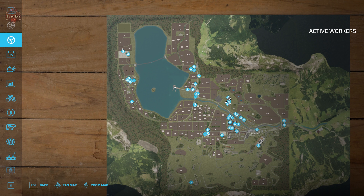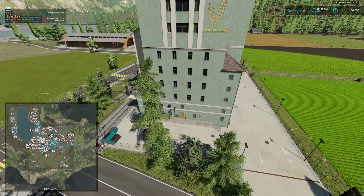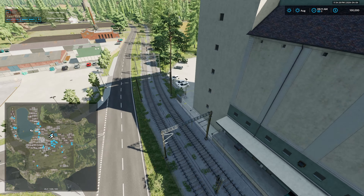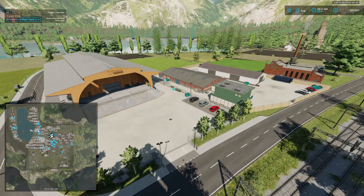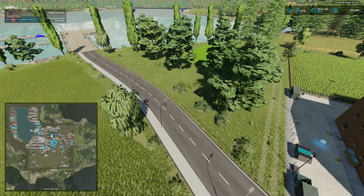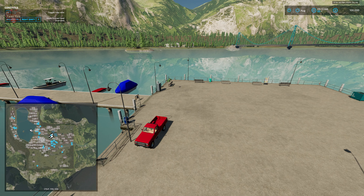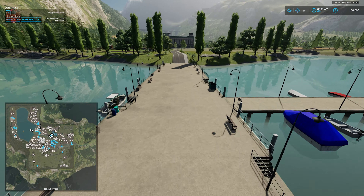Partly because this is the fourth map video I've recorded tonight and it's midnight, and the fact that 99% of this is so much like Erlingrott. We do have a new section up here but that's honestly about all that's really different. We've got our train transfer silo here to transfer product to and from the train and a trailer, plus a rent train trigger. We have our animal dealer, bale trailer, and bale sell point around the back. Oddly enough our pickup truck is parked over here at the dock — this whole lake area was outside the playable area in Erlingrott.